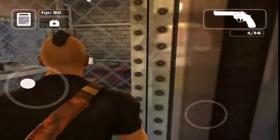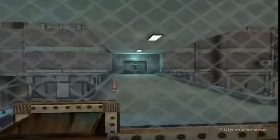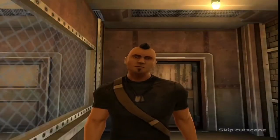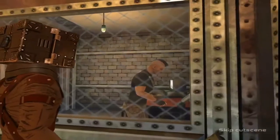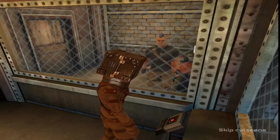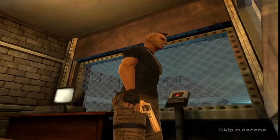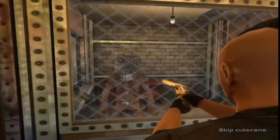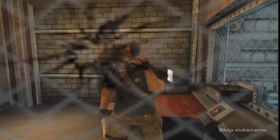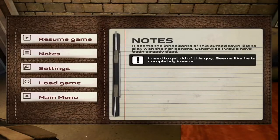We got something in here — open main gates, let's open that up. Oh, something's gonna happen to me. And the doors are locked again. Yo, what the heck is that? Some Jigsaw stuff. Let's see — I need to get rid of this guy, seems like he's completely insane.